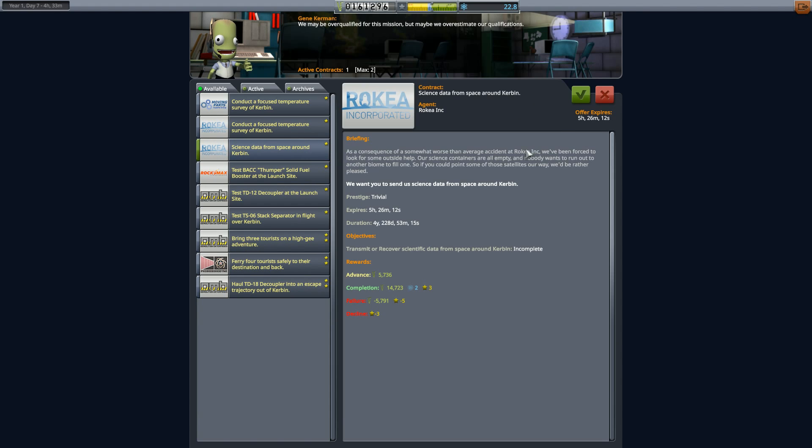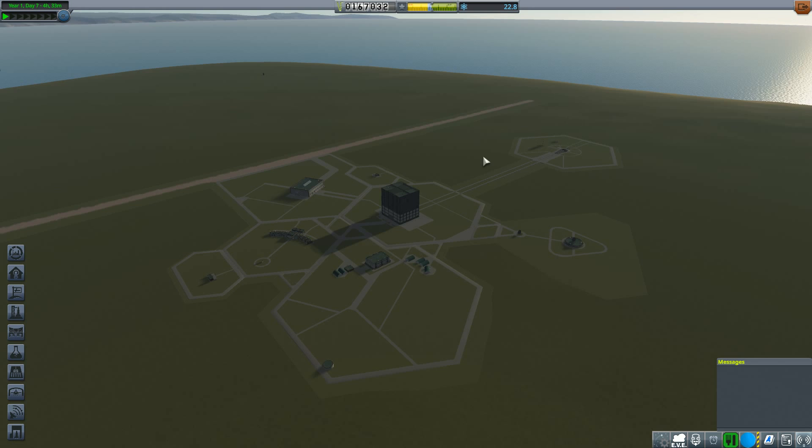I guess Valentina Kerbin is made for this. If we do the astronaut complex as well, then we can do an EVA as well. I'm going to do that, but that leaves us with not so much funds.